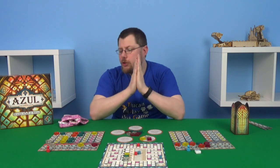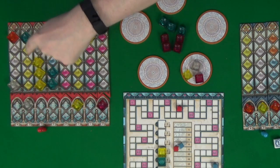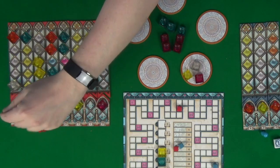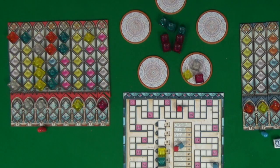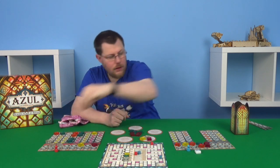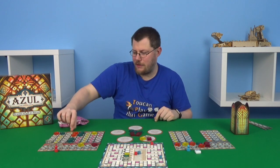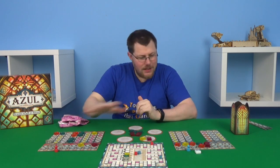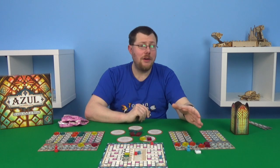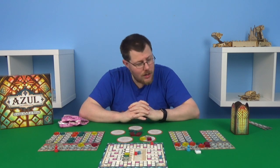Now it's red again — what does red want? They want these two clear, so they're going to move one space over here and place these two clear from the centre, completing that pane. Bonus three plus three for the column — that's six, seven, nine points — putting them to 24. They flip their tile. They're really struggling to keep up. Blue's played very well or been very lucky with the tiles coming out — it's going well for blue.